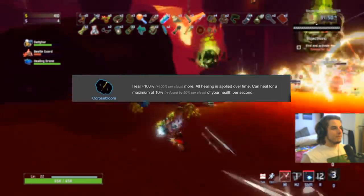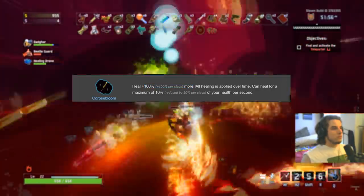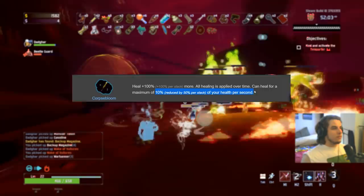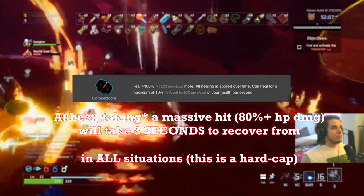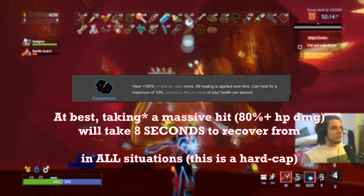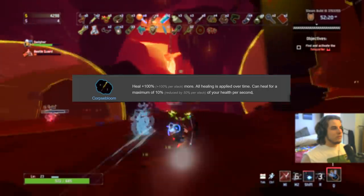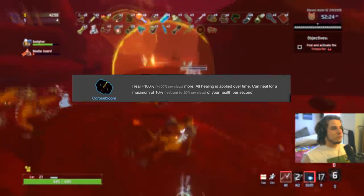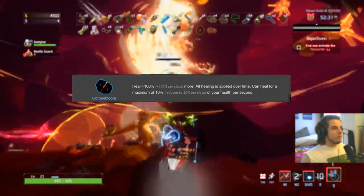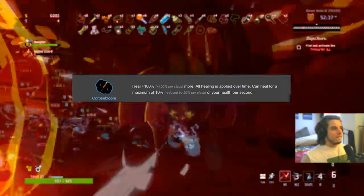Corpse Bloom has to get an F on everybody right now. Yes, you heal 100% more, but all healing is applied over time and you can only heal for 10% of your max health per second. So if you take a massive hit and drop to 20% HP, it'll take eight full seconds for your health to regen — that's such a long time in the end game. Any item that gets worse as the game goes on gets a low rating from me. Would not pick this up on anybody right now. F.